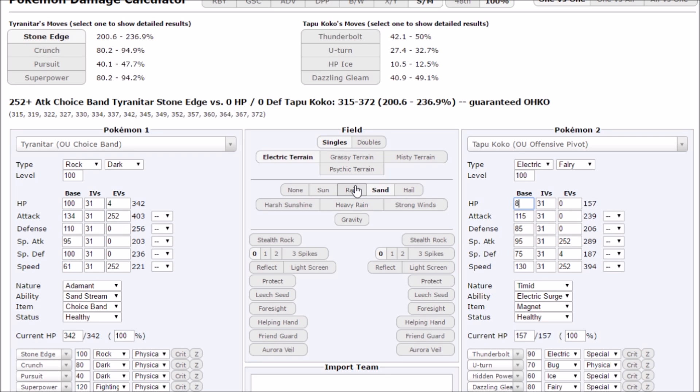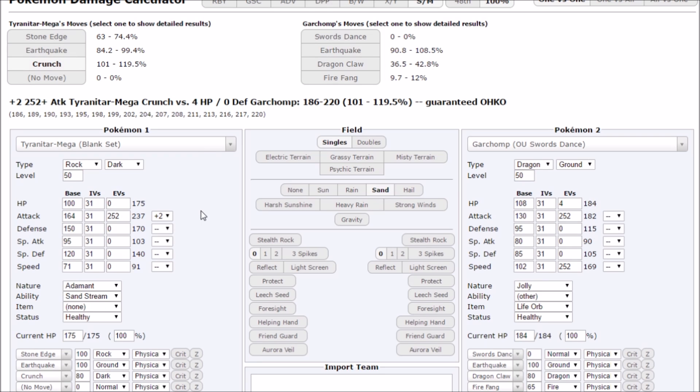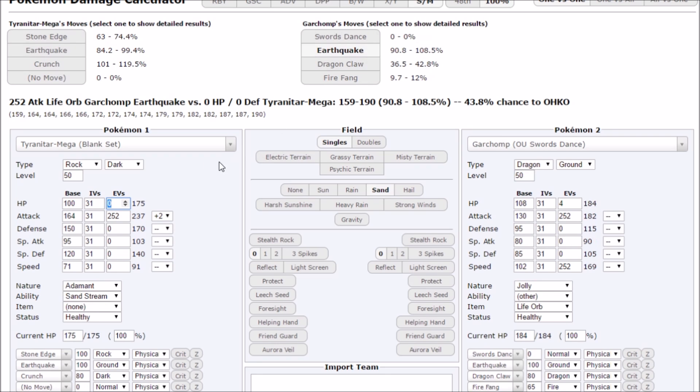For the Mega Tyranitar damage calculations: with roughly 168 EVs into hit points, we're now surviving an Earthquake from Garchomp 100% of the time, and still putting out enough damage at plus two for a Crunch KO. We get more bulk, more survivability, more damage, and more reliable KOs against different Pokémon, while still roughly having the same speed after Dragon Dance plus two. You can speed creep or aim for different speed tiers as necessary — the bulk investment is very rewarding.